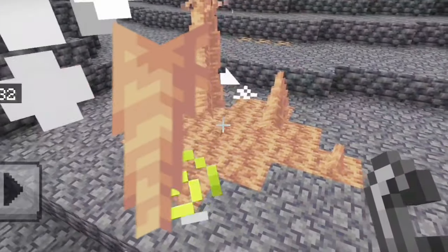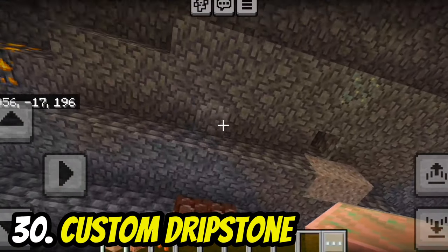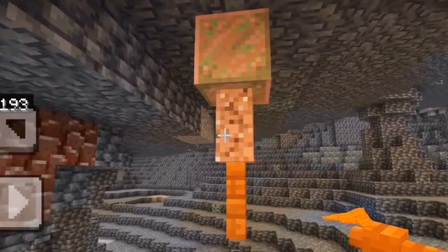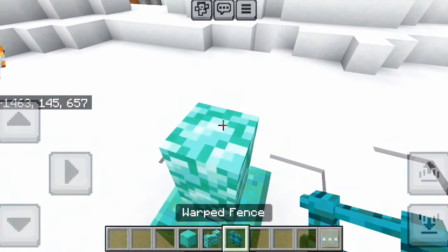If you don't want to use dripstone, you can make your own custom ones using waxed copper, granite walls, and acacia fence. You can even make an icicle version.